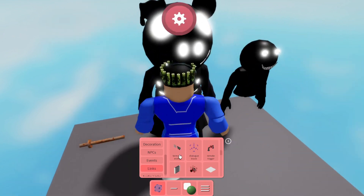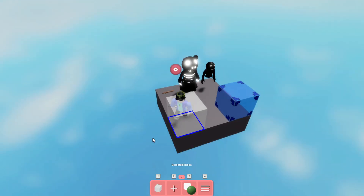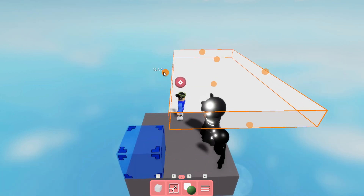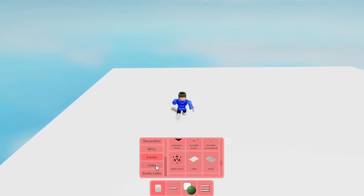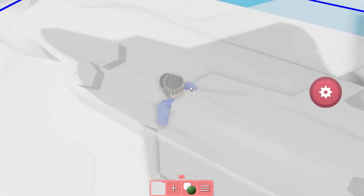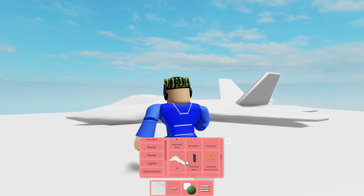Lynx? A literal army fighter jet in Piggy Build Mode? I have not heard about this. I had literally no idea that this would — well, I think I saw a leak about it. But I had no idea this would just randomly be in the game. I assume you can't fly it? You could drop bombs. Okay, I need to figure out how it works.